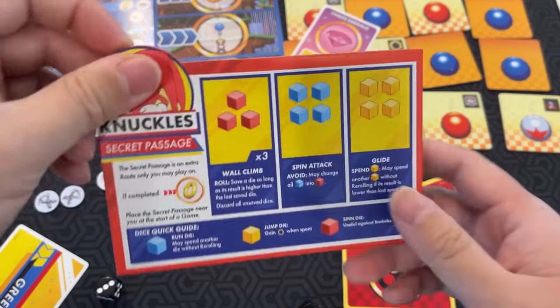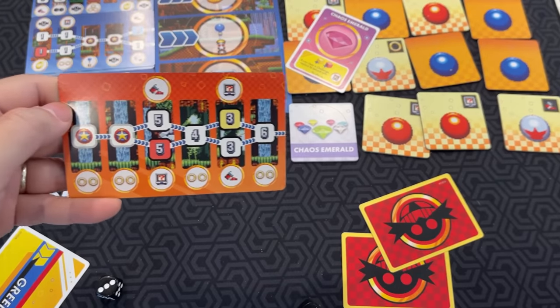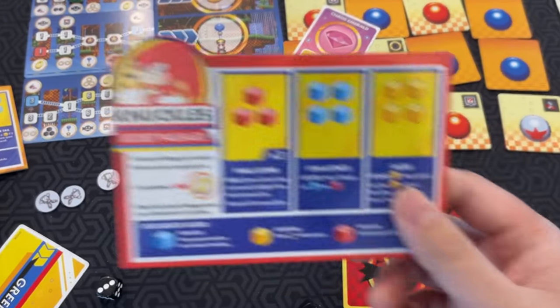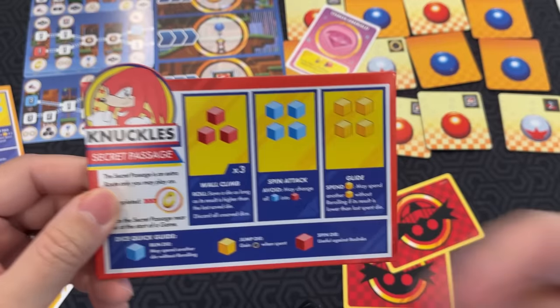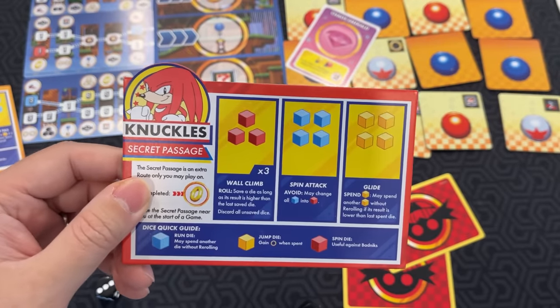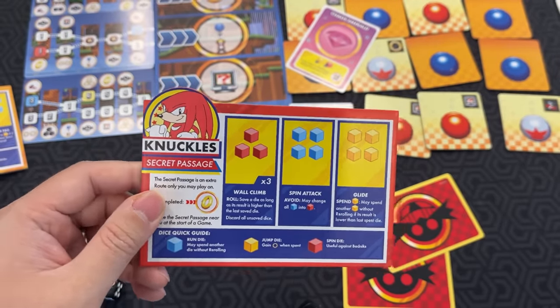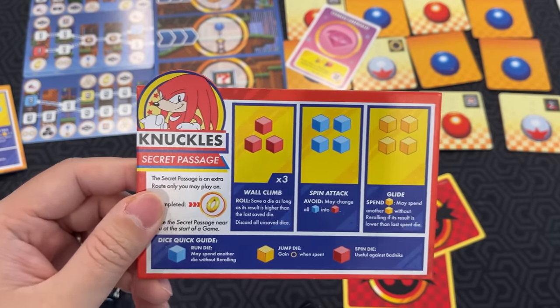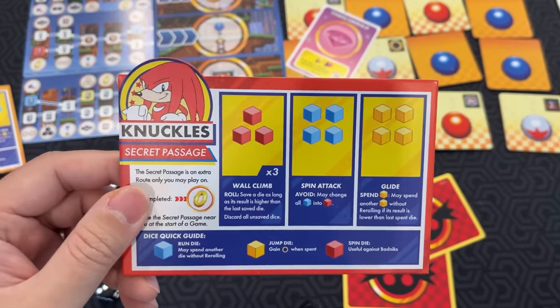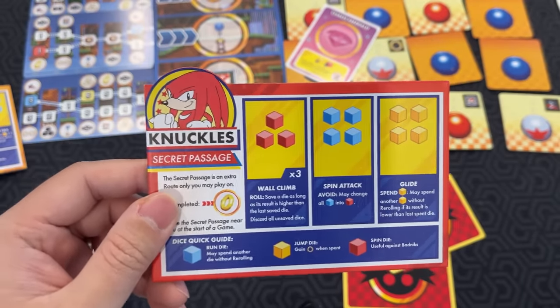Knuckles has a secret passage — his own passage card where he can put dice, and if you complete it, you get a big ring. He has more flexibility in dice placement. Wall Climb — you roll three times and save a die as long as its result is higher than the last saved die, discarding all unsaved ones. Spin Attack Avoid — you may change all blue dice into red dice. And Glide — spend a yellow die, may spend another yellow die without re-rolling if its result is lower than the last spent die.